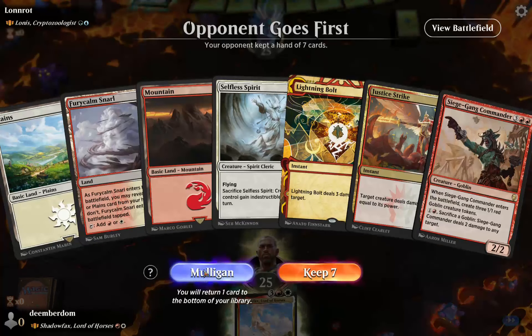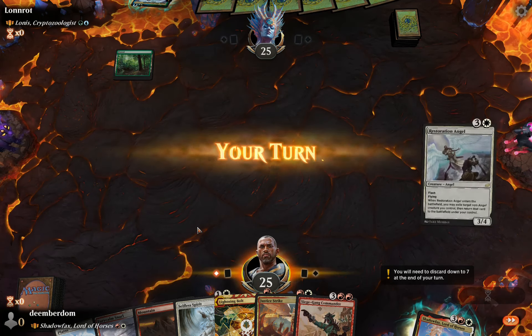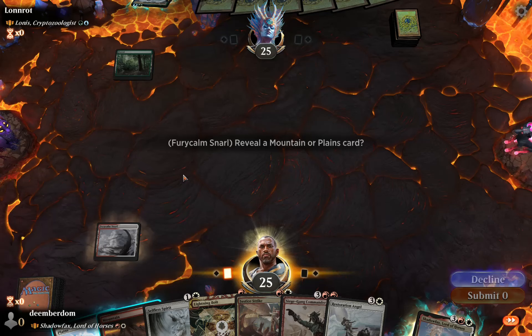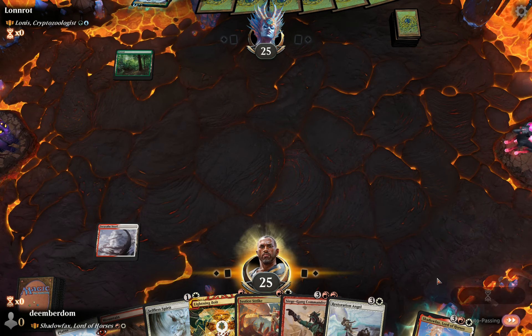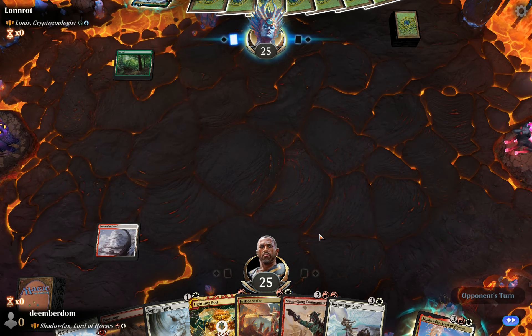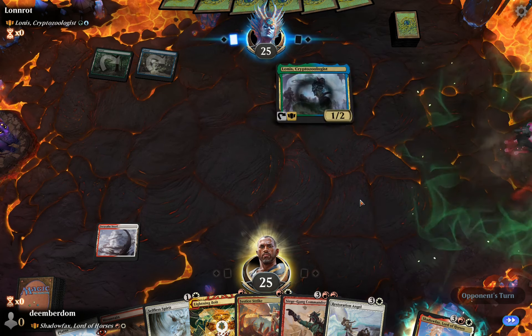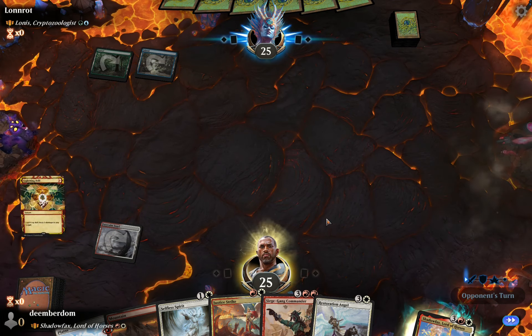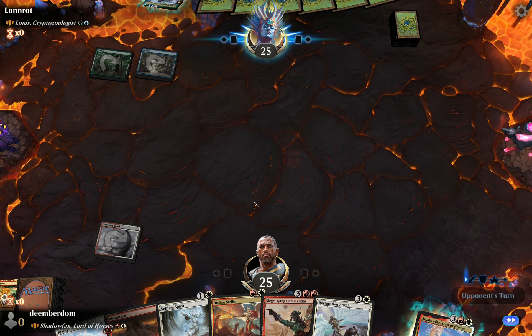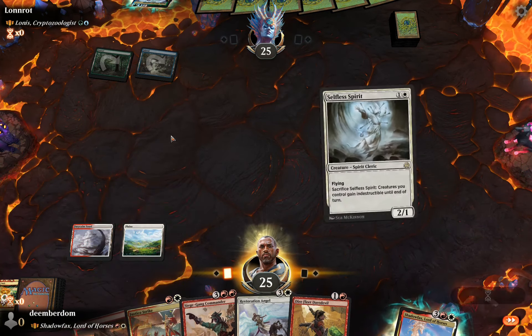Another mulligan, not really much to do in that hand. We keep the next one. Not the biggest fan of the snarls, but early game they do what they're supposed to if you have enough basics. There's an eerie silence starting here because the audio is degrading — I don't know why it does that at the end of recording sometimes, but to spare you the jittering I'm going to mute the gameplay noise, so it'll just be me from here on out. Turn one bolt of their commander feels great — just taxes it right up to four mana.